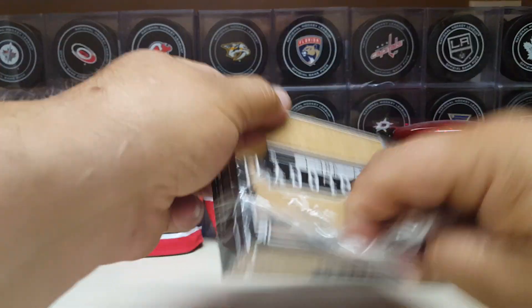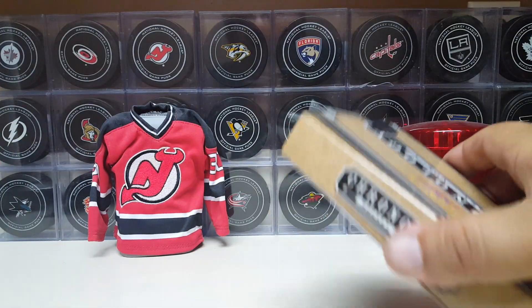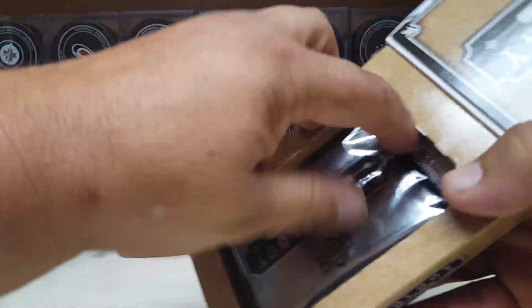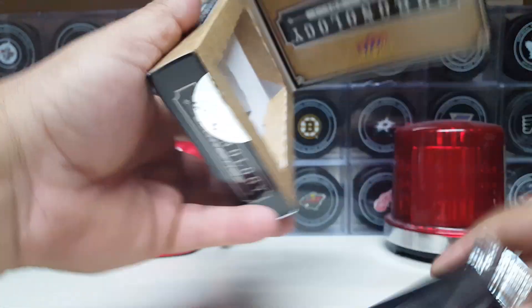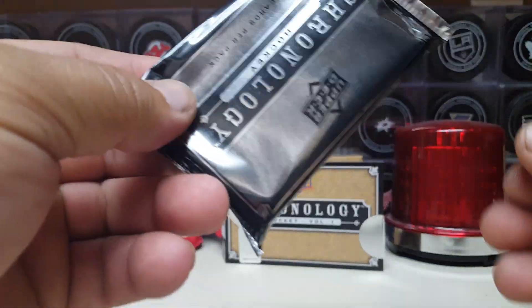Four cards, should be a quick rip. Got the side action — uno pack, uno pack. Come on, get out! Maybe that means something good in here. No rip card — no rip, no rip, no rip!